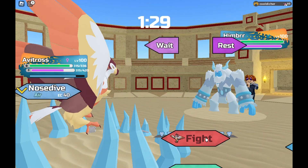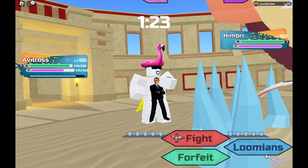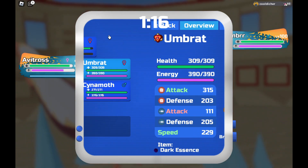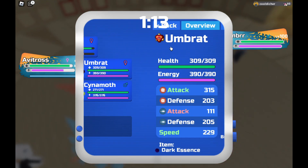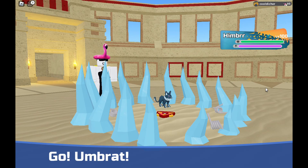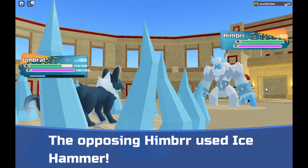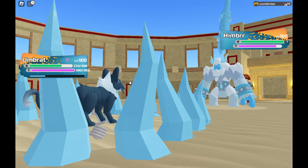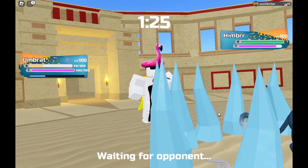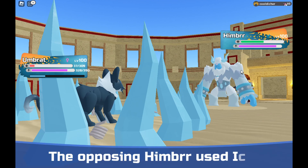They're going to ice — yeah, it's definitely going to be ice hammer. I need to sacrifice something — it's going to have to be umbrat. I'm sorry! Ice hammer — no way I live this... I lived! Raging tackle — I'm faster. It'll do a lot of damage, might get it to red. Not even — that's like very robust or something. That is a tanky himber.